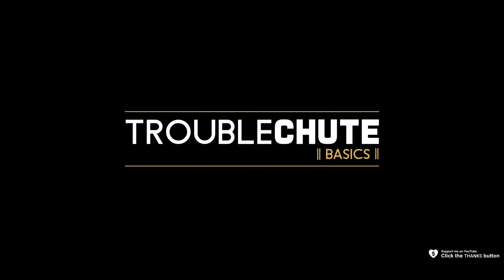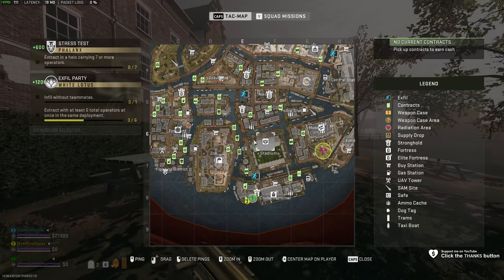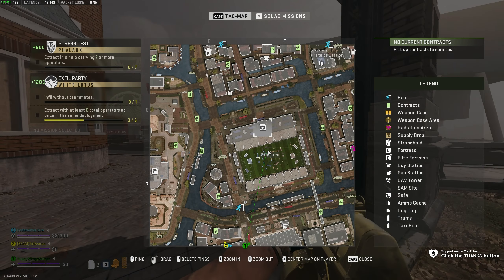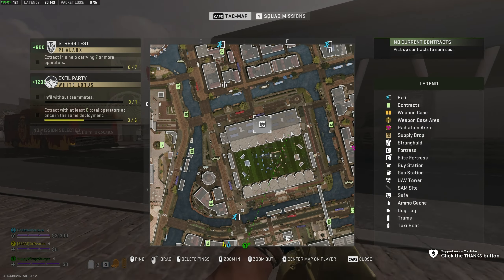Next up, the golden RAL-MG machine gun. You'll find this in the stadium, all the way at the middle south of the map, here in the stadium, all the way on the right side here.